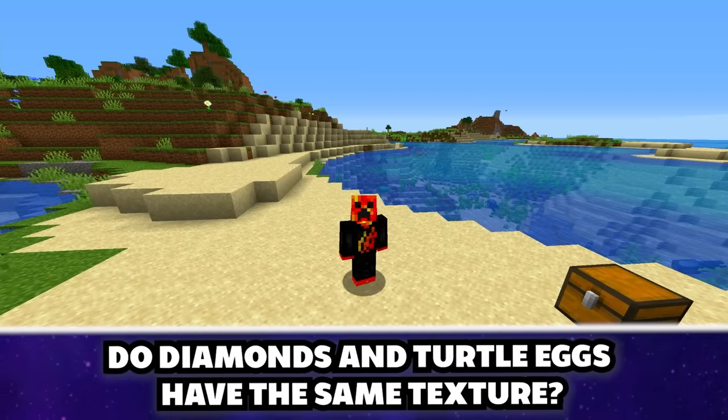Can blazes start a campfire? Yes — confirmed, they can light an unlit campfire. The blaze just lights it up. Not that you'd ever really want to do this, but it does work.